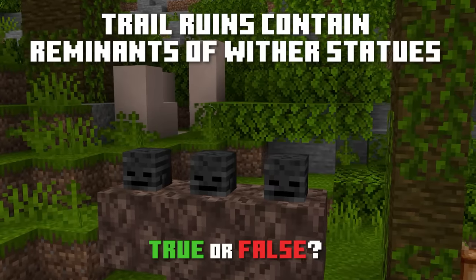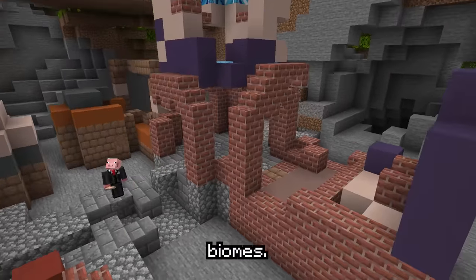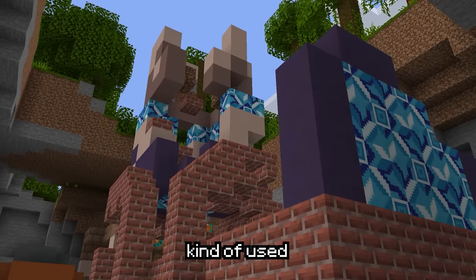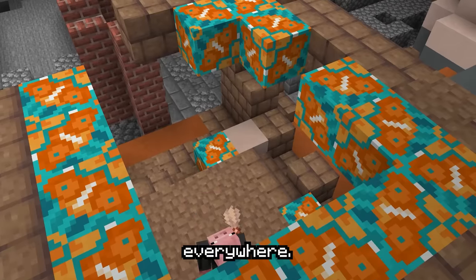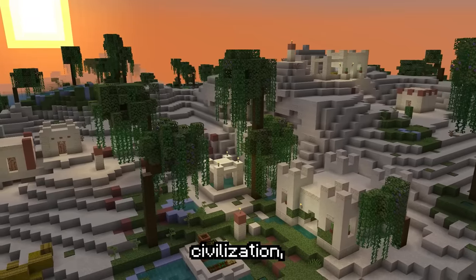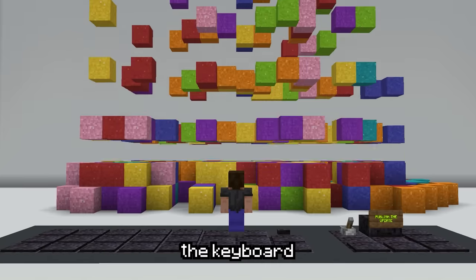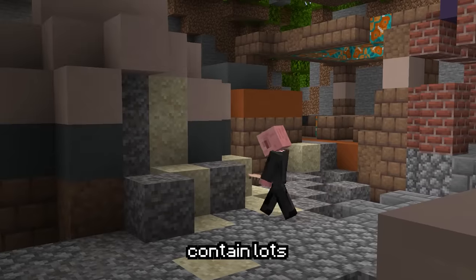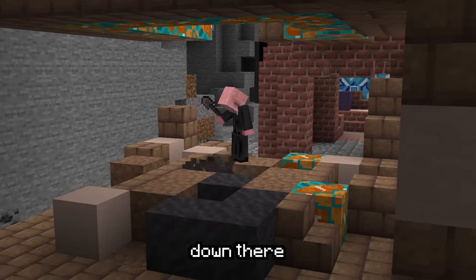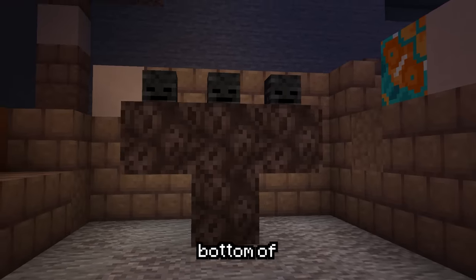Trail ruins contain remnants of wither summon statues. Trail ruins are the buried archaeological structures you can find in heavily forested biomes. Getting in can be quite dangerous. It looks like the devs used every block they had — blocks scattered everywhere. According to the Minecraft wiki, it's meant to look like old village ruins from an ancient civilization, but it just kind of looks like a builder intern at Mojang accidentally tripped and landed on the keyboard. The ruins contain lots of suspicious gravel and sand, but do they contain a lesser-known secret hidden door at the very bottom? It does — and it's usually one you'll find at the very bottom of the ruins.